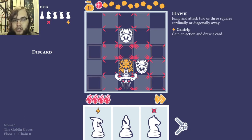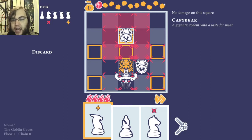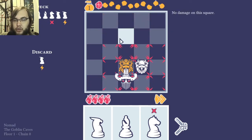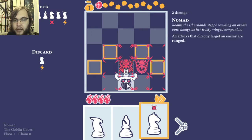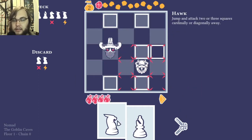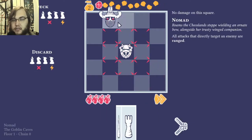The Nomad is interesting — they do not actually move. Any time you target an enemy, that's ranged, so you shoot them. This move, the Hawk, will go over someone. I shoot them like that, and I also got a cantrip so I can jump here. That actually counts as movement because I'm going somewhere — like going here, for example — that's movement.